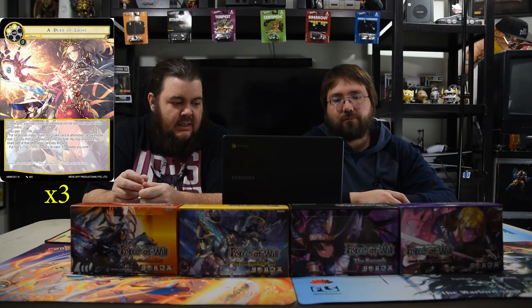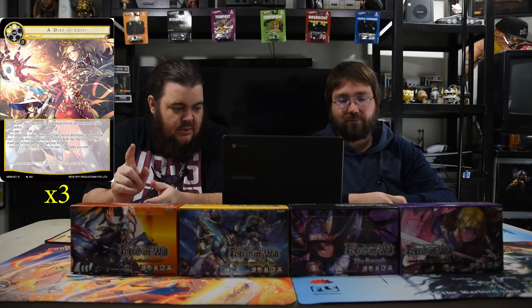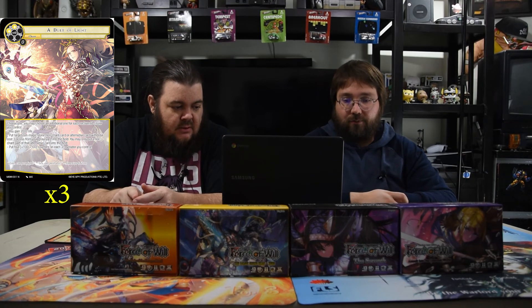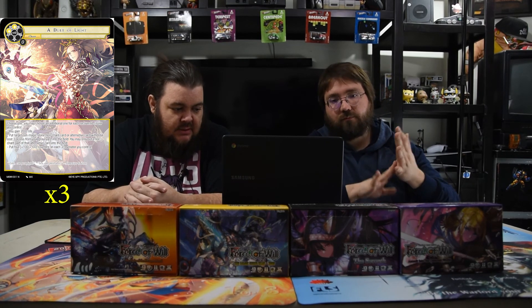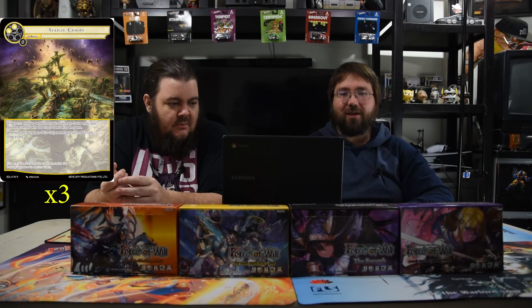Duet of Light costs two white — chant, choose one, and you may choose an additional mode for each tapped J-ruler you control. The modes are: gain 2,000 life; put target non-magic stone, non-chant card three or less from your graveyard onto the field; or put four +1/+1 counters on each J-resonator you control. So your one-drop demon tokens all become huge, you can bring back your resonators and put counters on them the same turn, or just gain half your starting life total for two mana — and you get to choose two modes as long as Aborazuki is untapped, which is ridiculous.